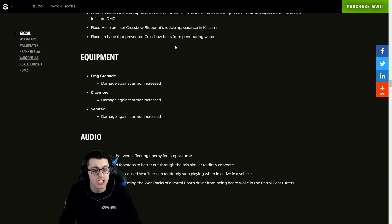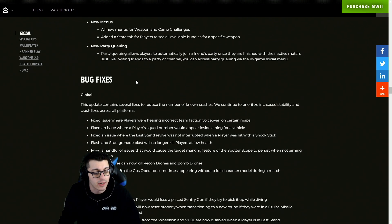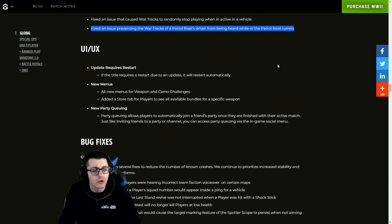They also fixed the Heartbreaker crossbow blueprint's reticle appearance and kill cams, an issue that prevented crossbow bolts from penetrating water, and for regular equipment: damage against armor increases for grenades, claymores, and Semtex. For audio, there are sub-mix fixes affecting enemy footstep volume, equalized sand footsteps to better cut through the mix similar to dirt and concrete, an issue that caused war tracks to randomly stop playing when inactive in a vehicle, and a fix preventing war tracks of a patrol boat driver from being heard while in the patrol boat turrets.